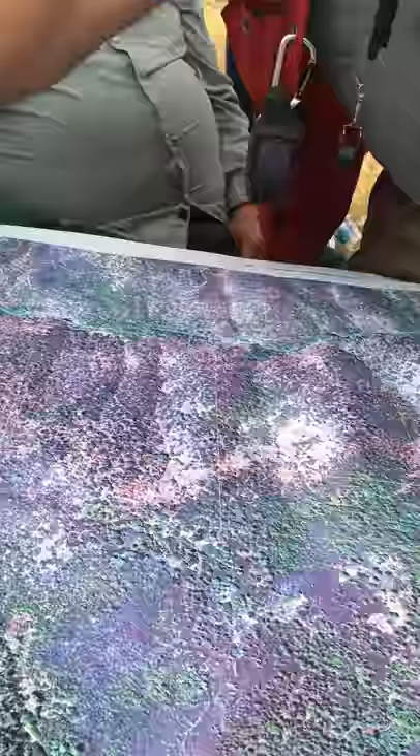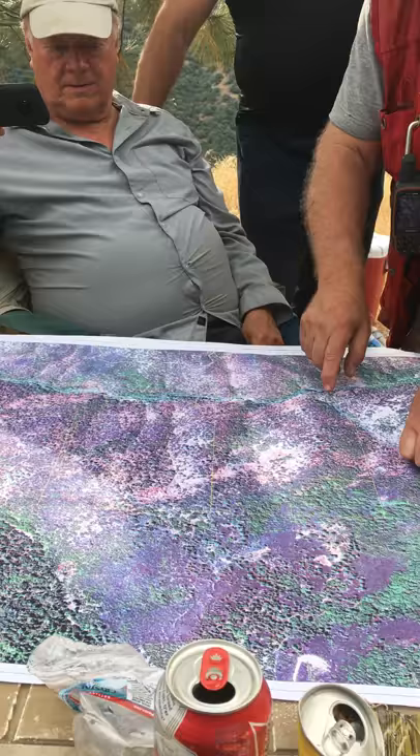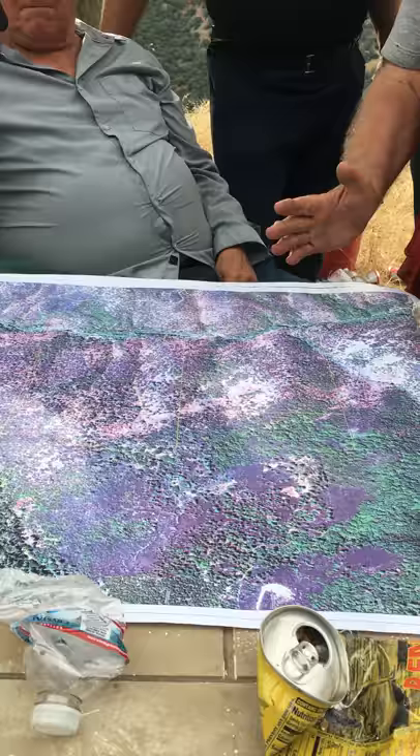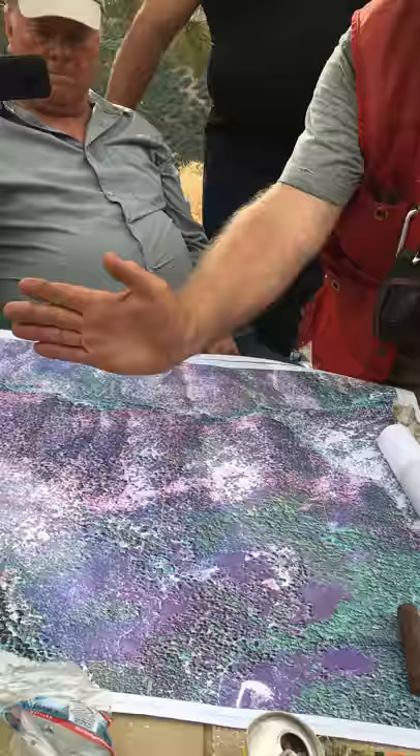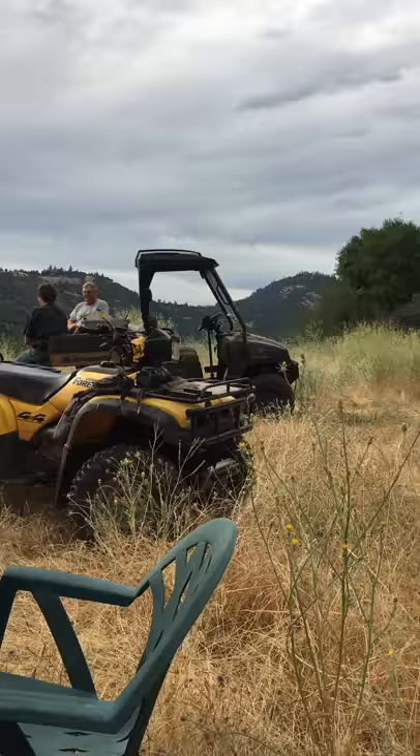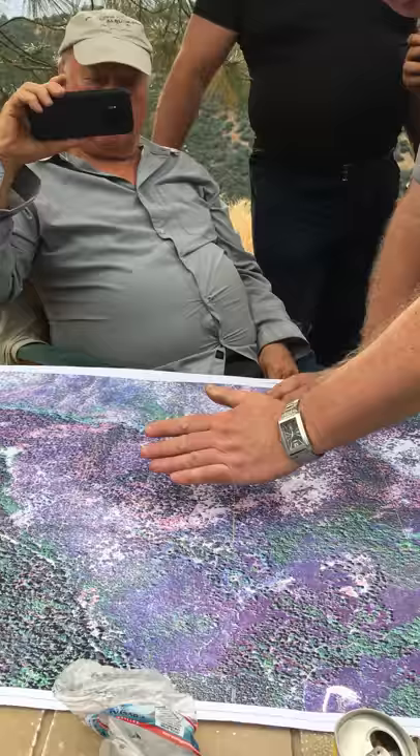We have a huge thrust fault coming along which formed Tuolumne Creek, and actually there's another cross structure, a shallow angle to it, which may be coming through here. With this thrust fault we got a bunch of vertical, steep-dipping breaks, mainly on the hanging wall. The thrust is probably that way, so we get a whole pile of steep-dipping things dipping to the north and to the east.